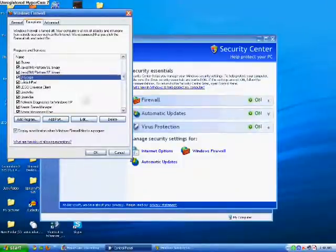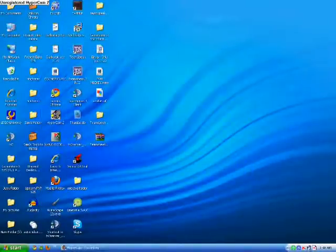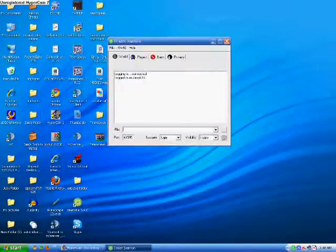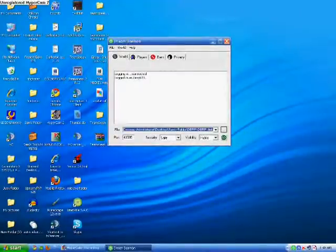Mine's right here — I used it for a RuneScape private server. But once you've done that, you want to go to your host. You want to type in your port, and you want to go to your host files. You're going to find it, hit the left three dots, and you can go to host files.